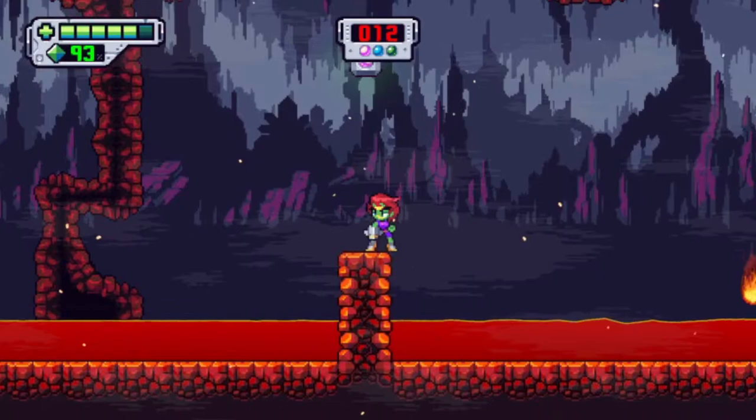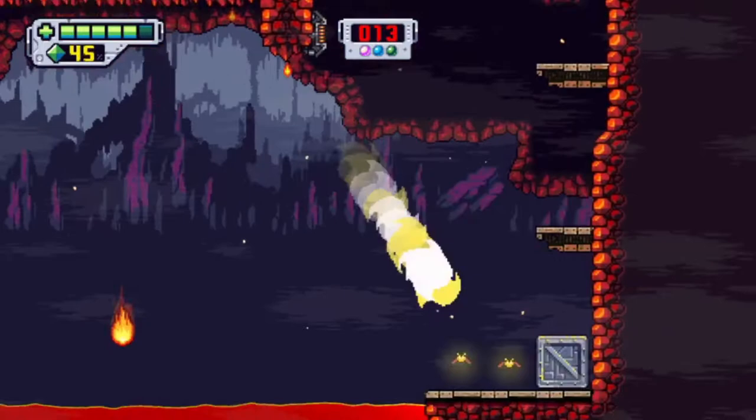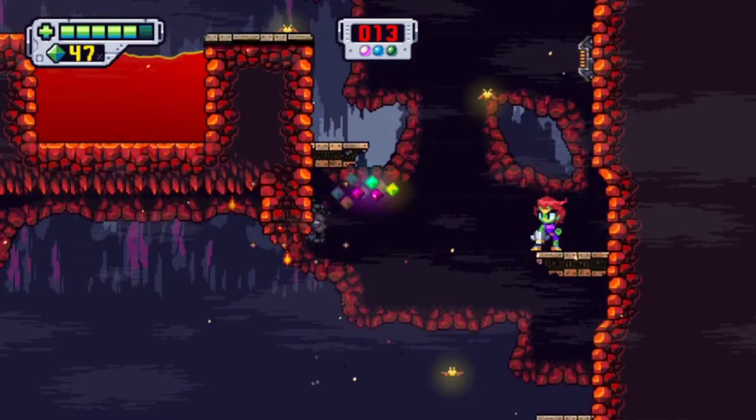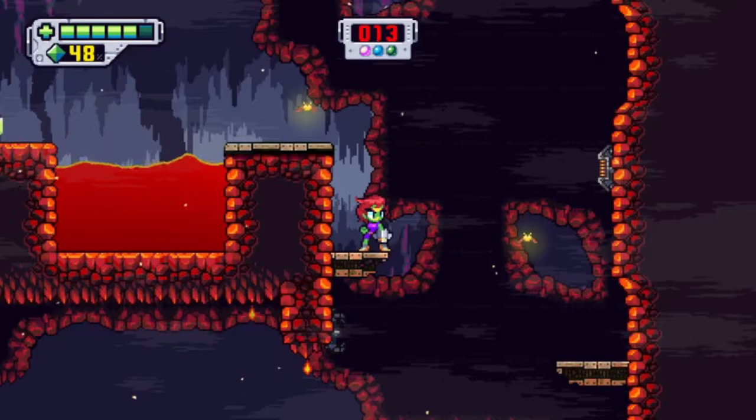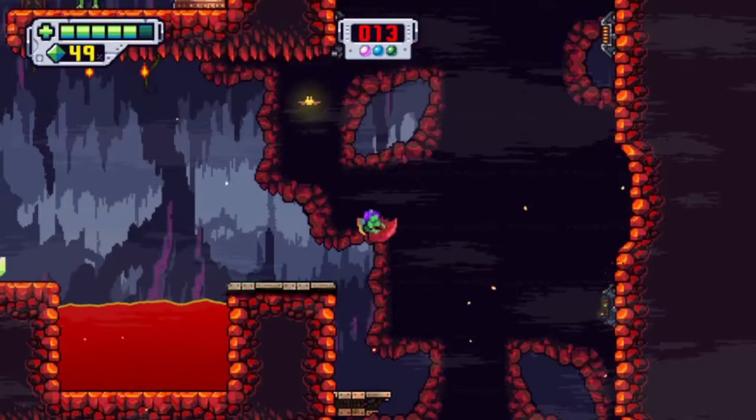When you do a single jump or no jump and use your dash, you can go in four directions. If you double jump then dash you turn into a kind of ball, which is a bit wilder to control. Another weird quirk: you cannot shoot during a double jump — when you double jump you turn into a ball and shooting stops.